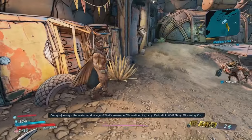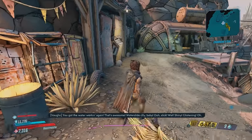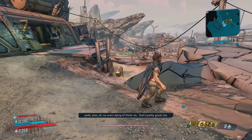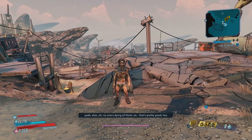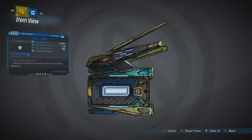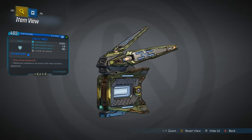"You got the water working again! That's awesome! Water slide city, baby! Slick. Wet. Shiny. Glisteny. Oh yeah, also no one's dying of thirst, so — that's pretty good, too." And after you complete this side mission, you get a unique shield called Loop of Angel. Obviously, this is a reference to Handsome Jack's daughter. The flavor text for it reads: "Executing Phase Shift."